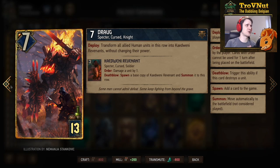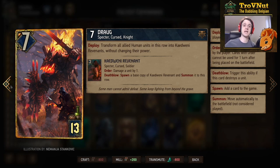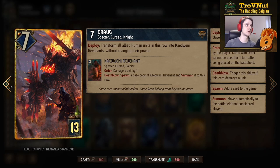Drog First costs 13 provisions, seven power — on deploy you transform all allied human units in the row into Cat-20 Revenants without changing their power, filling the row with revenants. Voymir can then boost all those revenants. The revenants have an order ability to damage a unit by one, and if they kill a unit with that damage they spawn another copy, making this a very powerful finisher that turns a full row of commandos into damage dealers in one go.